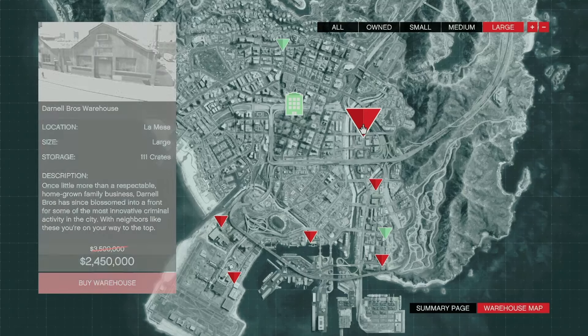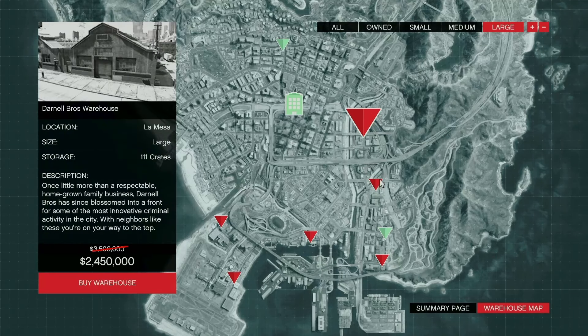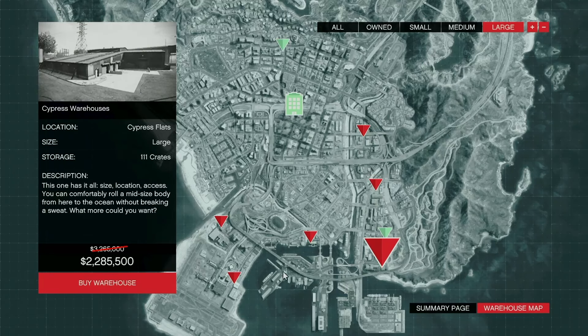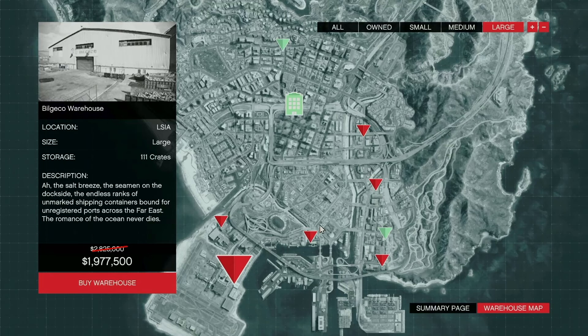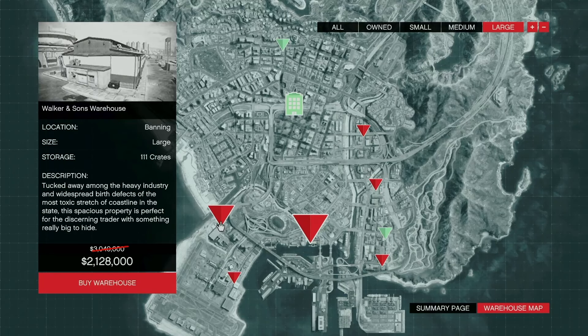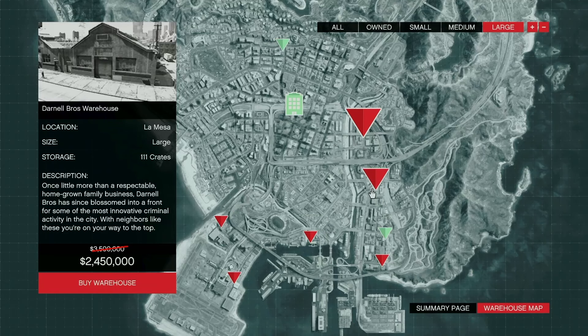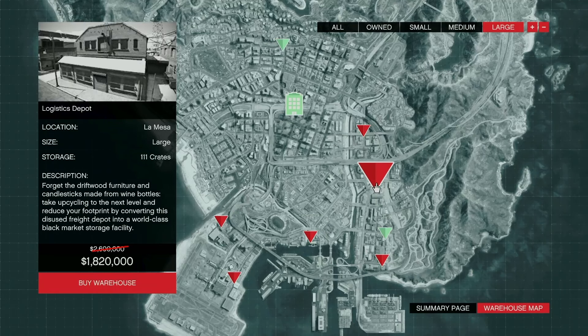Medium warehouses can store up to 42 crates and will certainly make you more than a small warehouse, but when it comes to making the big bucks with special cargo, large warehouses are the top dogs. You can fit up to 111 crates in large warehouses, and while the upfront cost might be much higher, the payouts will make your money back and more. With double money on sell missions, one full warehouse sell can easily pay for two warehouses depending on location.